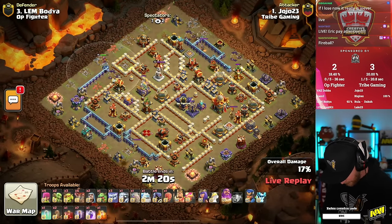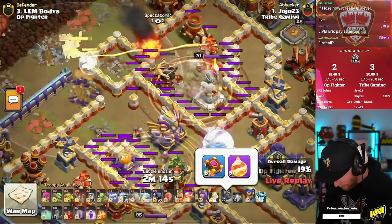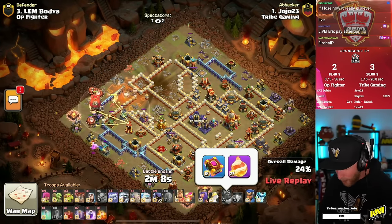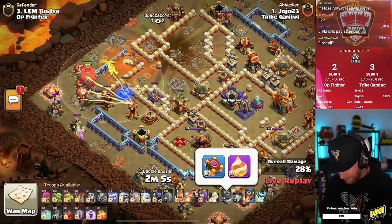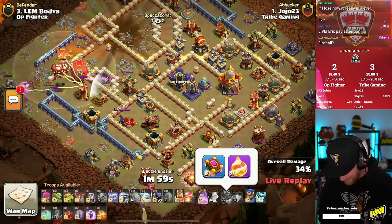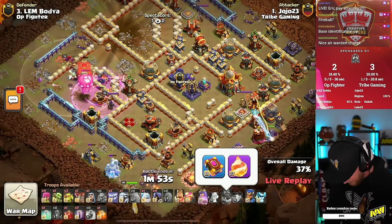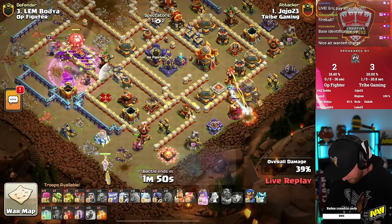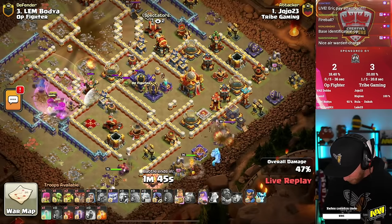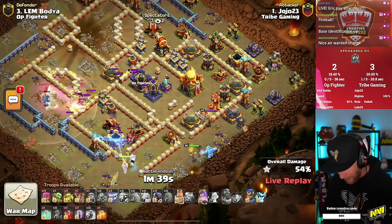Yo-Yo 23 using the Warden — he's got a Fireball. Pops it and takes out the Eagle Artillery, wiping out the top of the base. Now joining with some Balloons. He's still got seven Bat spells and Yetis. Get into the Multi-Inferno, got the Slammer right there. Warden's going to survive for now. Still got the King and Queen, with the Queen running the Frozen Arrow. King running the Giant Gauntlet. Royal Champion also running her strongest set of equipment with the Haste Vial and the Hog Puppet.